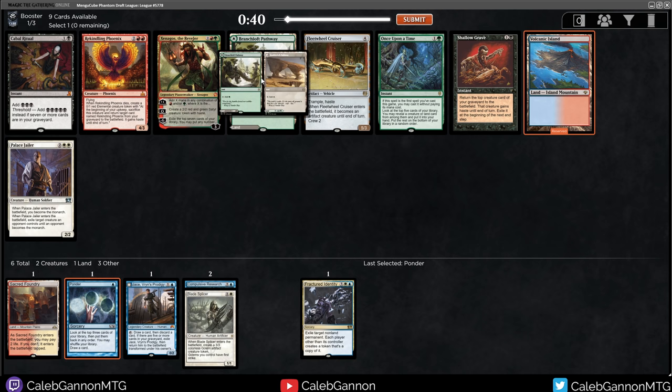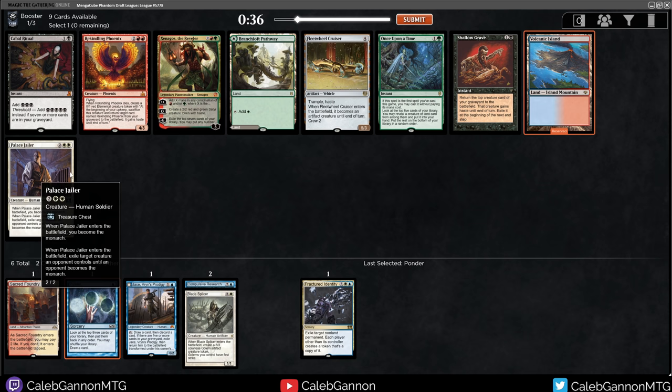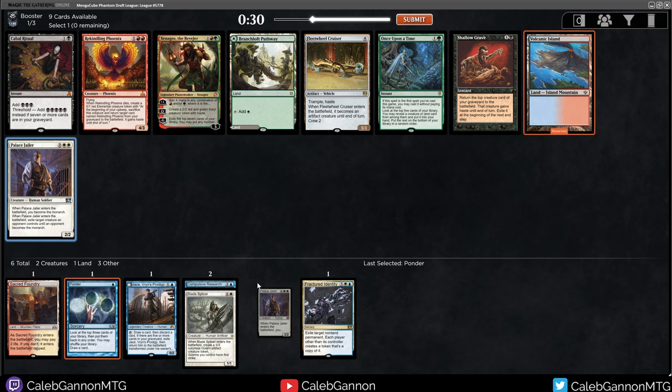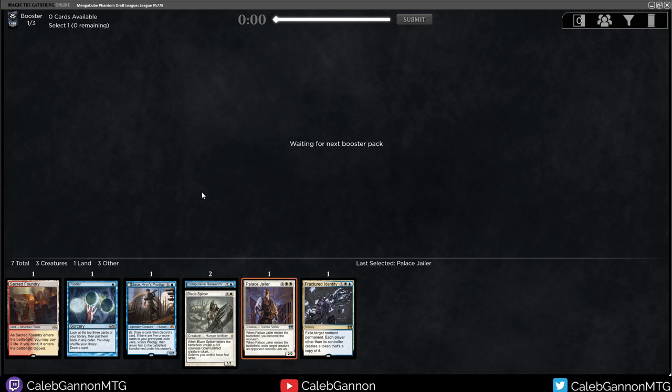Volcanic Island is good. Palace Jailer is also very, very solid - you just eat a creature and draw cards for the rest of the game. Let's pick up Palace Jailer and kind of cement ourselves into a nice blue-white style deck. Thalia might come around - I don't think too many people will be in white. If everyone's trying to force blue, we end up with Thalia. That'd be pretty nice.